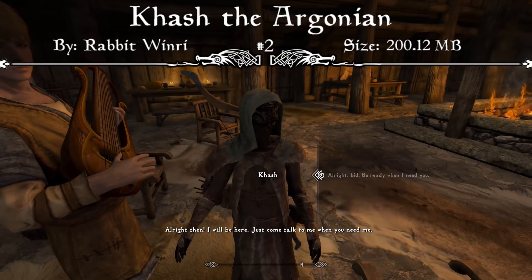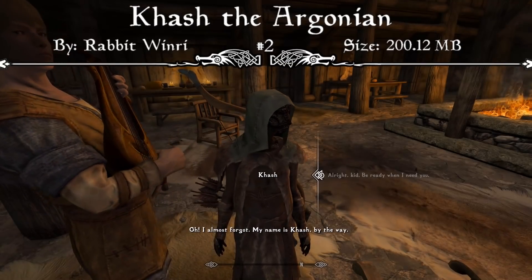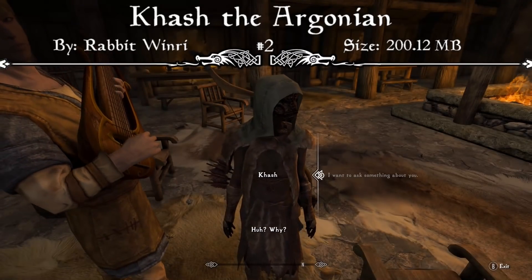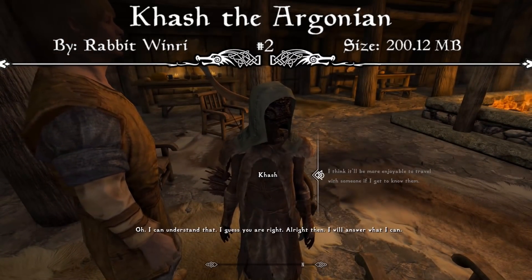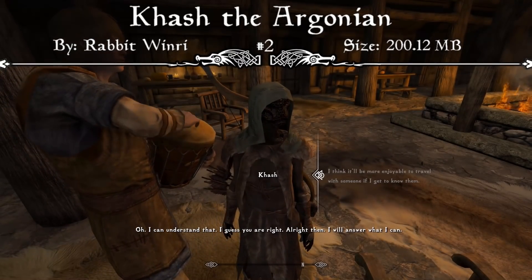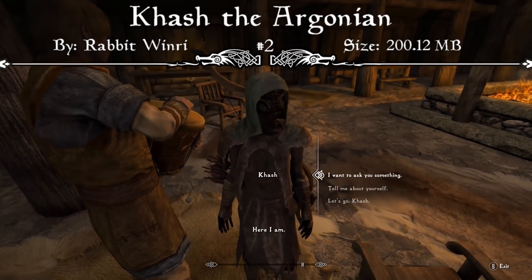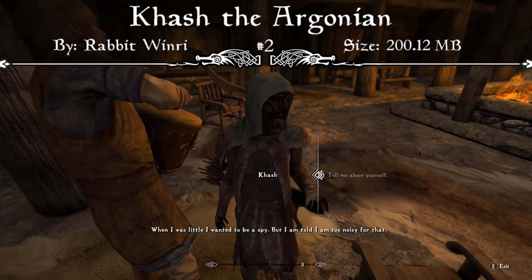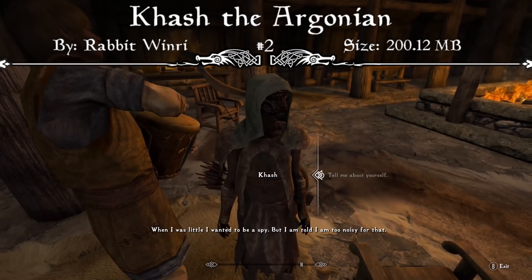A little backstory behind Cash the Argonian: when you come to meet Cash, she's an Argonian that isn't very good at being an Argonian. Cash is a young girl who has a knack for adventuring, hunting, and braiding. Since she's new to the province of Skyrim, she's waiting inside the Sleeping Giant Inn in Riverwood for someone to travel with. Fair warning though — Cash is still just a kid. If you're looking for a companion that is quiet, calm, and collected, Cash isn't the right choice. But if you're looking for someone that will curse out her enemies, speak her mind, and even be a bit loud, then she's the friend you're looking for.